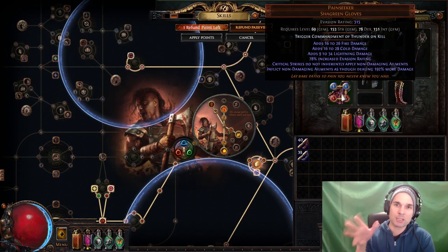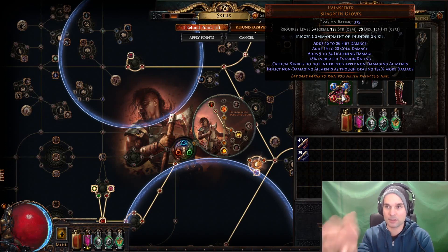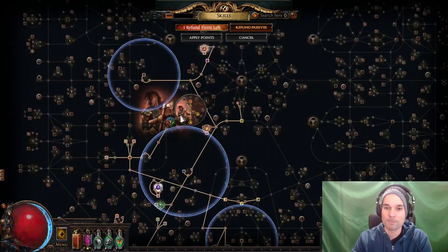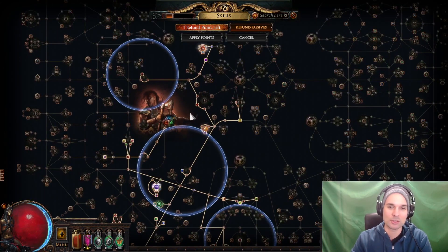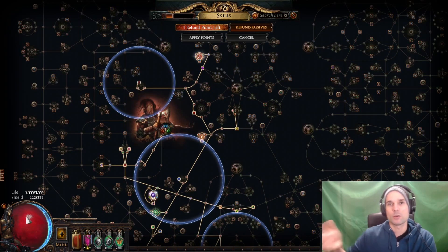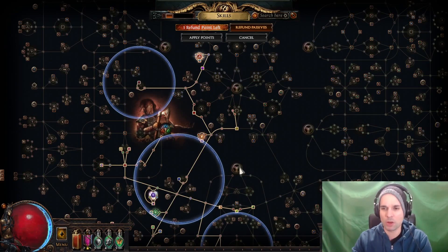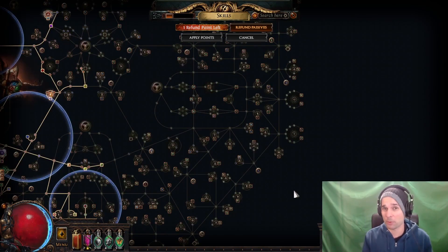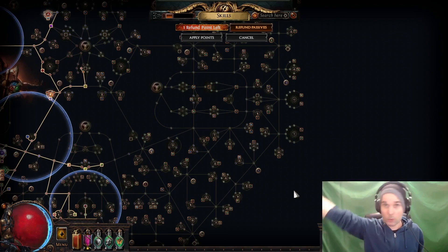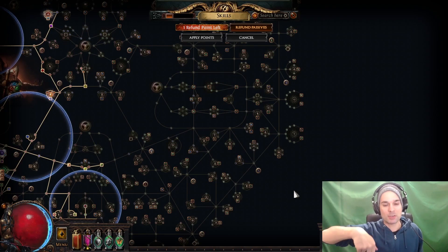Here's where I made a huge mistake. I completely forgot and overlooked the fact that the Painseeker gloves have a line of text that says critical strikes do not inherently apply non-damaging ailments. That was my big mistake. I scaled crit with this character, and now the character doesn't freeze or shock things consistently. Also, the survivability on this character doesn't feel particularly great. With the Freeze Battlemage, we actually pick up a lot of defensive keystones which really help a lot. And we have Hydrosphere, which we can cast all the way to the edge of the screen and freeze things that are off-screen very easily — whereas this character doesn't have the ability to do that.